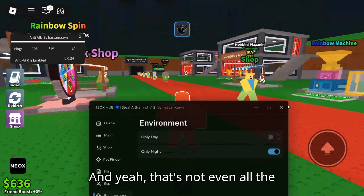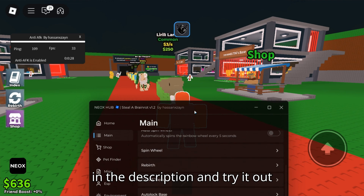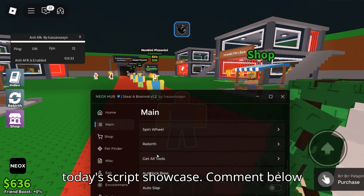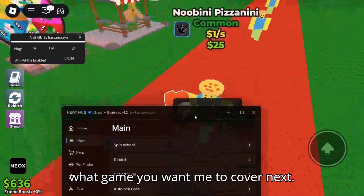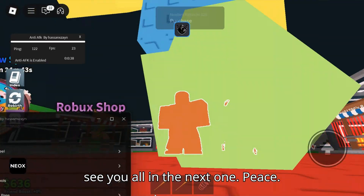Super useful to know exactly where everyone is and then go in and steal the brain rot without wasting time. And yeah, that's not even all the features. Grab the script using the link in the description and try it out yourself. Alright, that's it for today's script showcase. Comment below what game you want me to cover next. Don't forget to like and subscribe. I'll see you all in the next one. Peace.